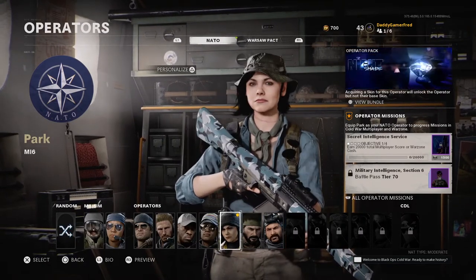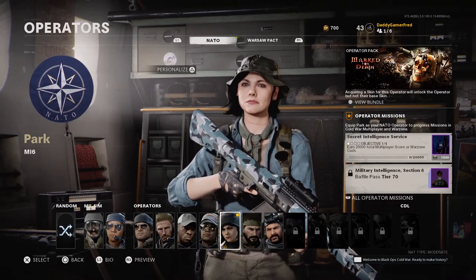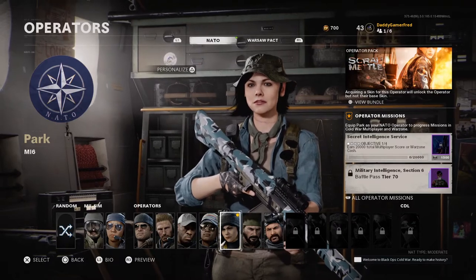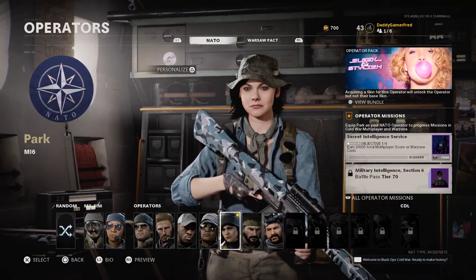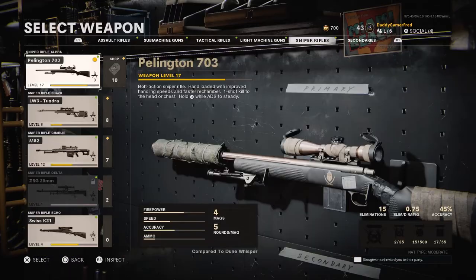Honestly, comparing to what we've seen with the PlayStation packs so far, this has to be one of the best because usually they're terrible. I kind of wish we got an all-black variant, but the blue is okay. It does come with a sniper blueprint for the Pelikan 703, called the Doom Whisperer.